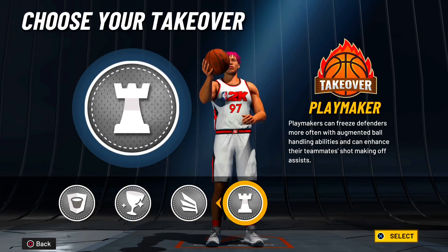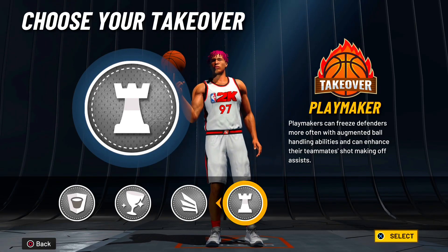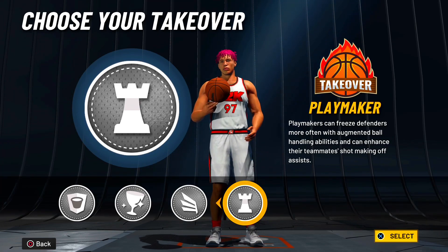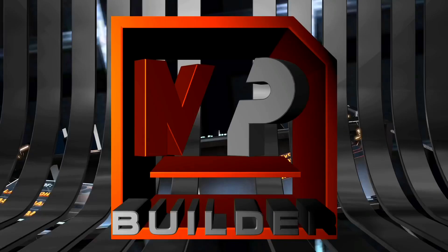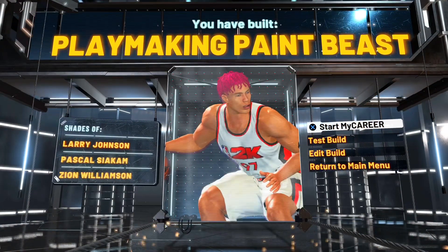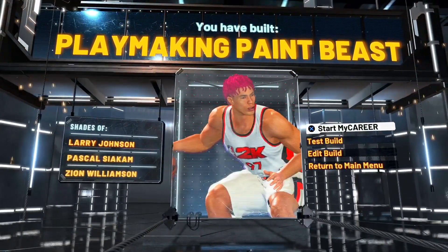For the takeovers we get access to playmaking takeover, and I recommend playmaking takeover on this version of the build - just to get glitchy, get some ankle breakers. So let's complete this build, and as you guys can see we have built a playmaking paint beast - one of the most glitchy build names in the game. It definitely reminds me of Zion.